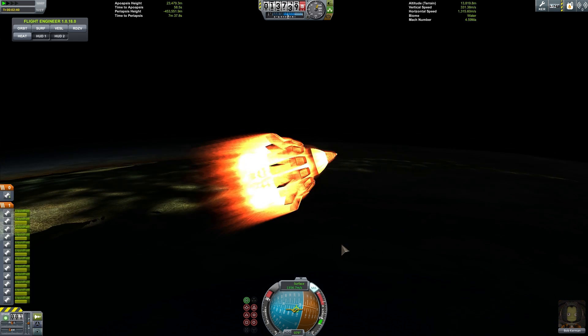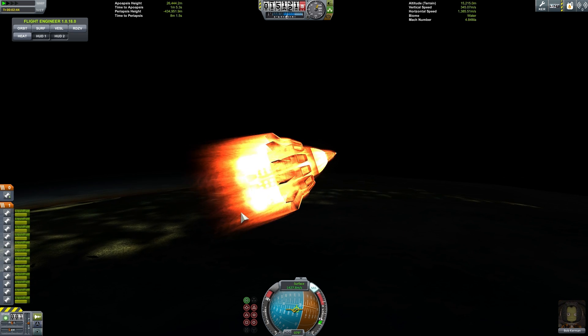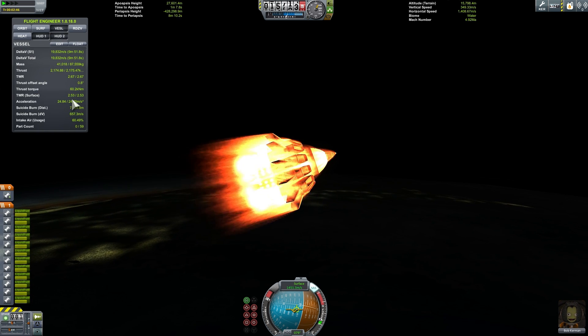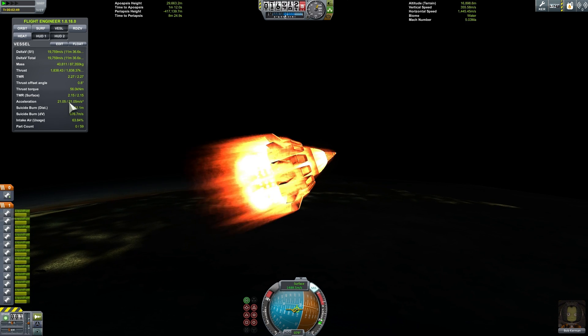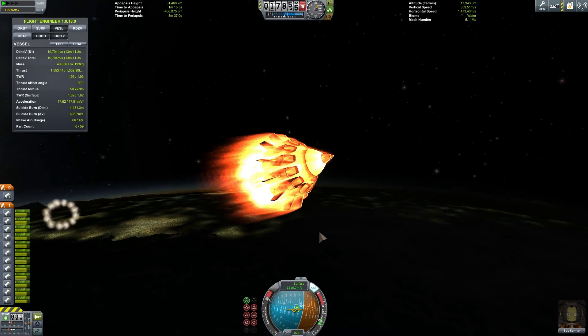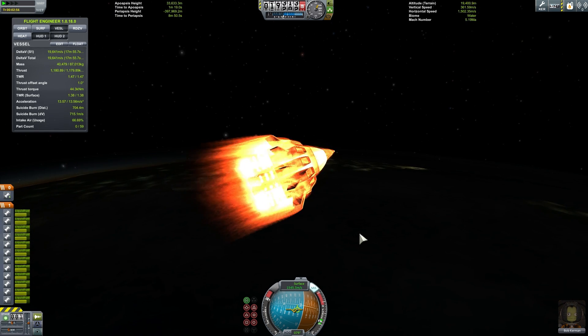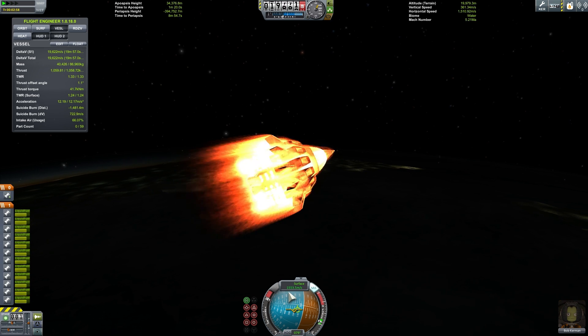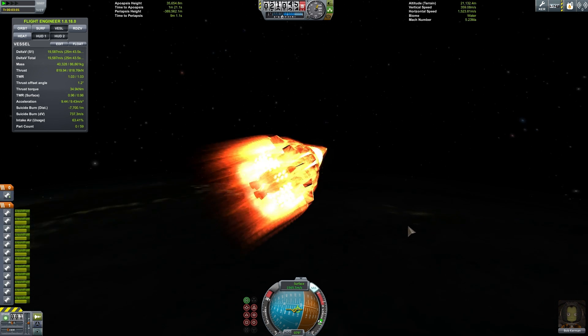This is basically where RAPIER engines are absolutely amazing. At this speed, I'm getting over 2 TWR. If I were using ramjets, they would not even be functioning right now - they would be barely providing any thrust. But with the RAPIERs I'm using right now, we are getting ridiculous speed. We've reached speeds of close to 1600 delta V, which already gives an apoapsis of 36 kilometers.